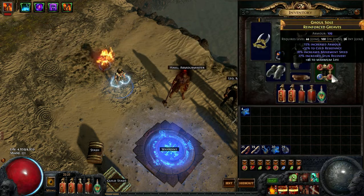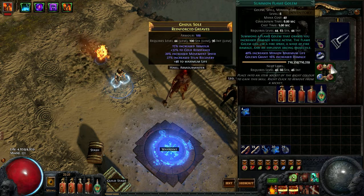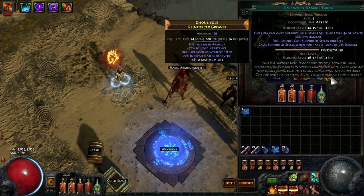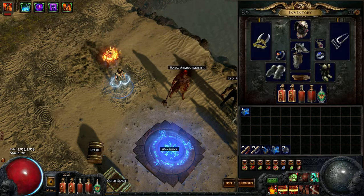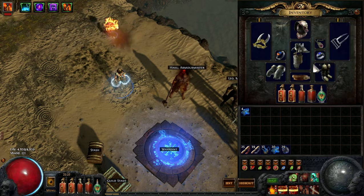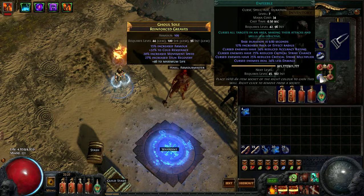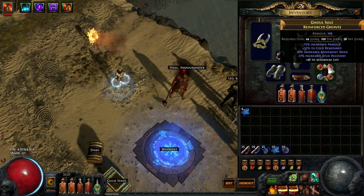Molten Shell, Summon Flame Golem, Cast When Damage Taken, Enfeeble. You definitely want Enfeeble and you definitely want Summon Flame Golem. Molten Shell can be something else — that doesn't do much for us. You kind of want your Cast When Damage Taken gems at level one. I messed up and accidentally leveled them. You get into the mood, you're kicking some butt, and then you level your gem and you're like, 'what did I just do?' Try to refrain from going crazy and leveling your gems.